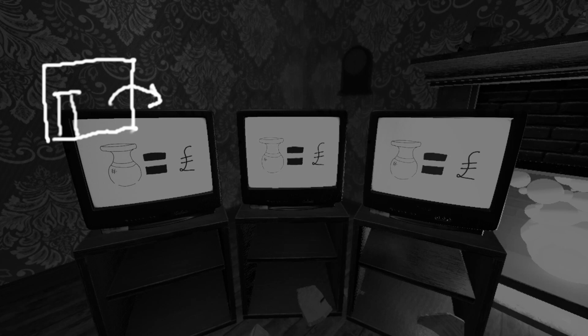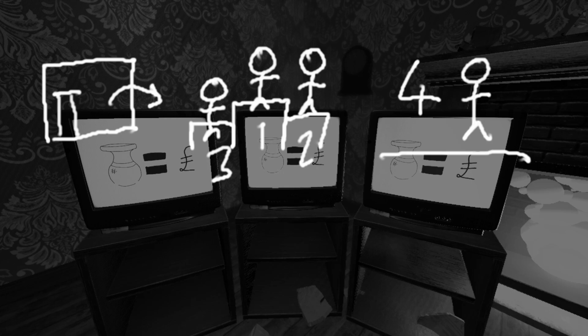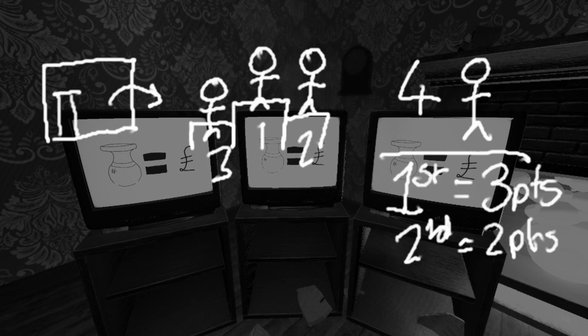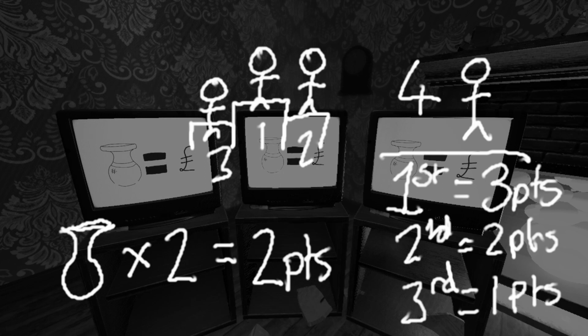For each room a player leaves, their order is recorded. In a four-player game, first place gets three points, second gets two points, third gets one point, and fourth gets nothing. Those points are tallied at the end of the whole game. And for each artefact a player lifts from the tomb, the player gets an extra point, up to four points. This means your artefacts can be the difference maker — the bonus star, so to say.